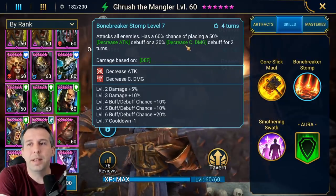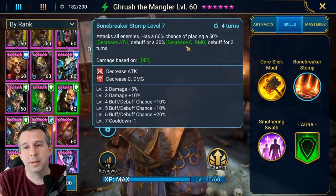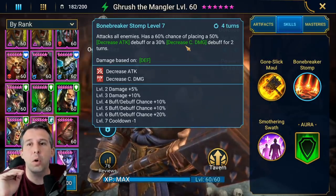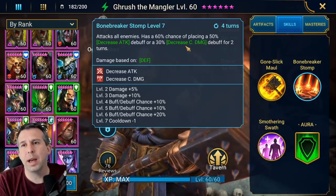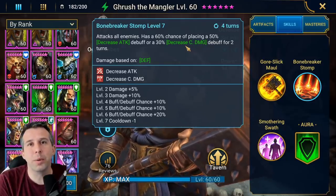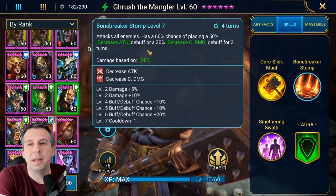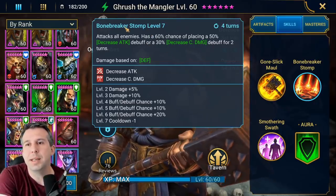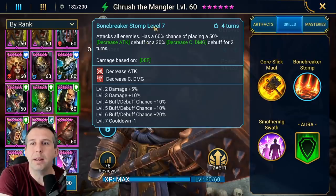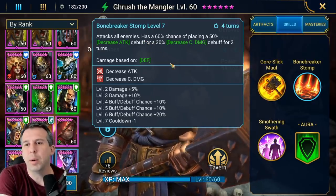...or it places decrease crit damage, which is way worse. It's so much worse as a debuff. So you kind of get one or the other, and I know which one I would like. When I first read it I actually thought you were placing both. That either/or makes it a really weak ability.